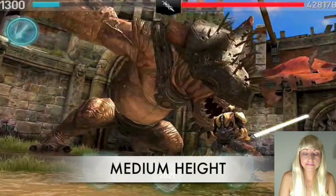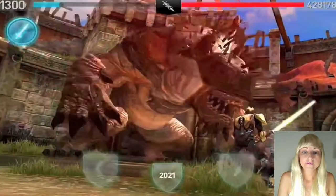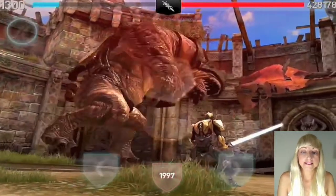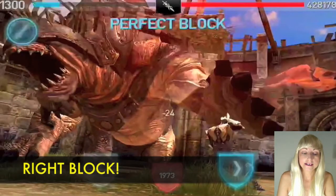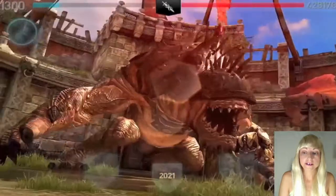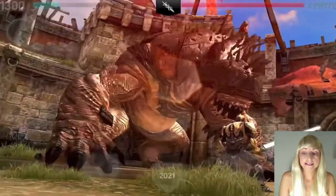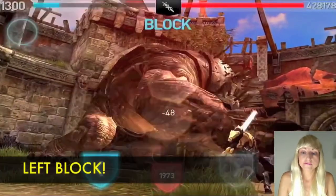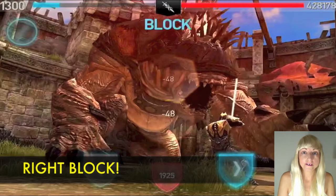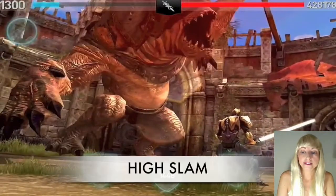Onto the leg swipes — I've classed them as medium height, low, and high. For the medium height leg swipes you need to block directionally depending on which direction the leg is coming at you. If it's coming from the right you block right, if it's from the left you block left. If it's a low swipe it's basically the same method: block from the direction the leg is coming at you — left for left, right for right. Pretty much the same with heavy weapons.